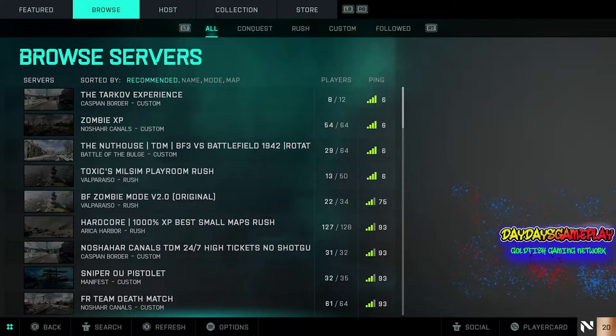Now right now there's not a whole slew of them, but there is a good amount, and as time moves on — especially by the end of this weekend — we're going to have more and more private servers that you can join. This way you're not constantly having to play these big conquest maps of 128 people, where it takes forever to get from one end to the other. You can play smaller ones.